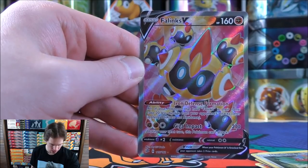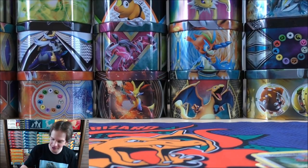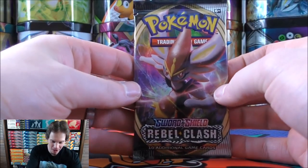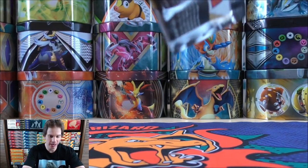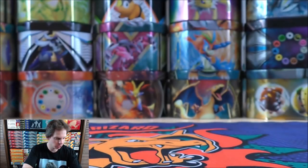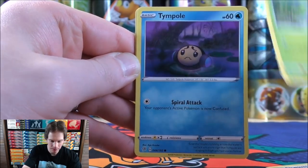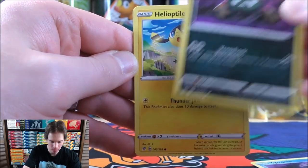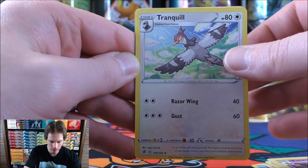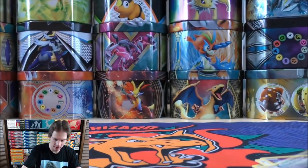This would be a V Full Art — I'm thinking a Full Art card like this may be worth $5 or so. I do like those Full Art cards. Final pack in the first tin. Squovit, Applin, Tympole, Trubbish, Helioptile, Lightning energy, Heatmor, Garbodor, Tranquill, Reverse Holo of a Dreepy, and the final card is a Garbodor. Lots of competitive Garbodor cards out there.